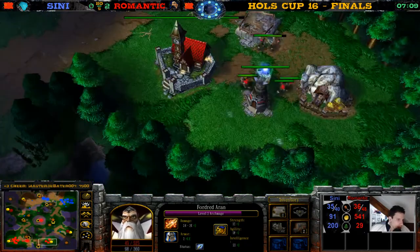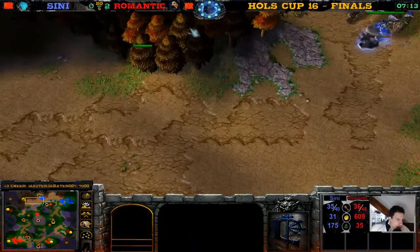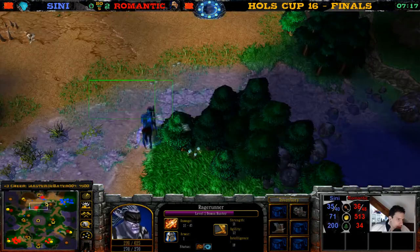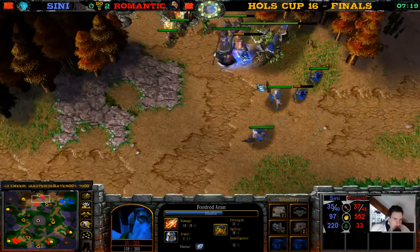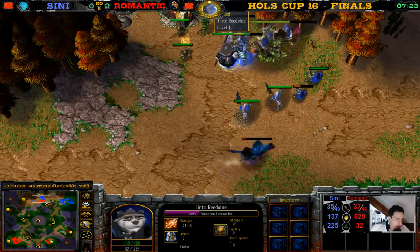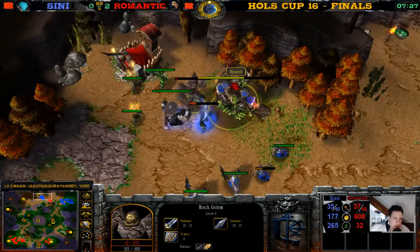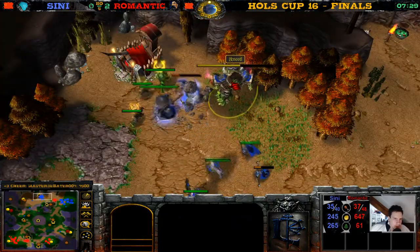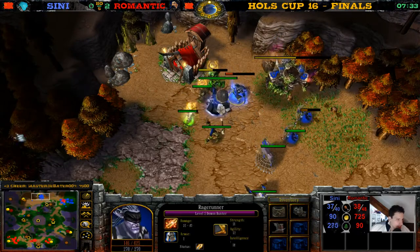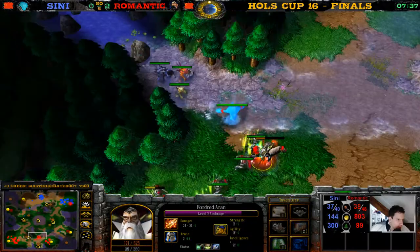Level two hero like 270 gold or so — you'd rather just want to TP. I definitely think it was a mistake. This column is going down. What item did we get here? Rune Bracers — will work against Storm Bolt. There's a Water Elemental.